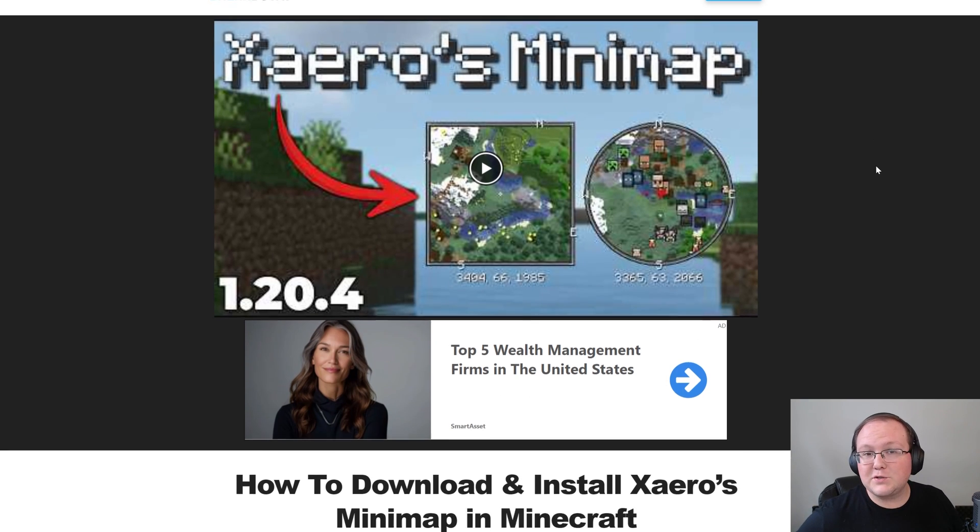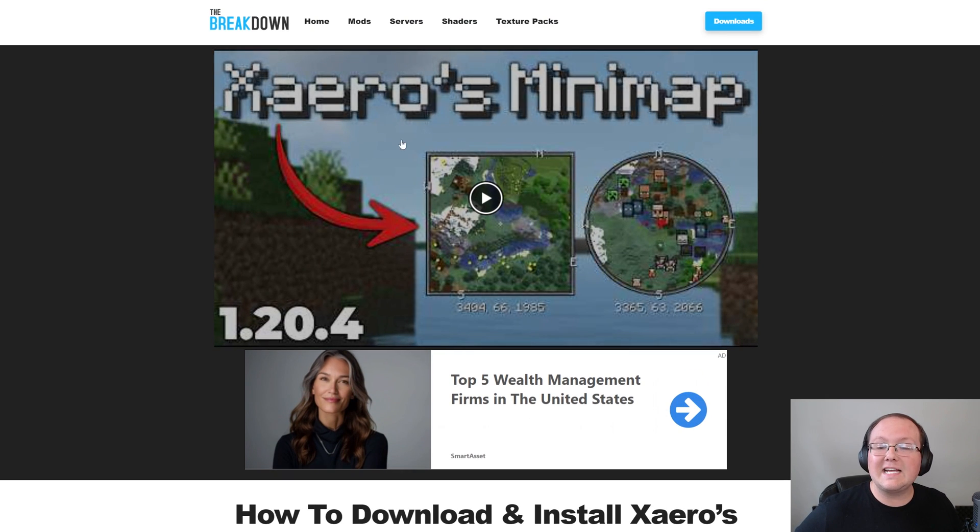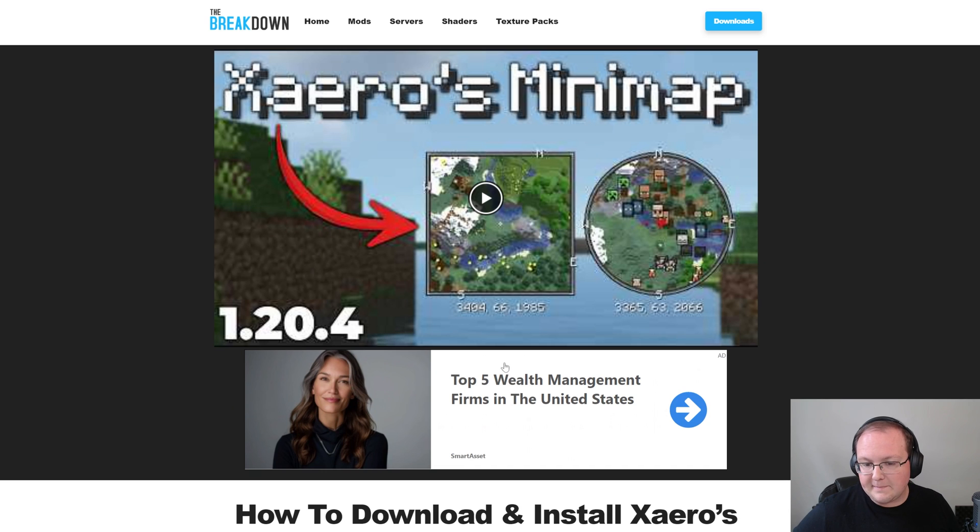Want to get a minimap mod in Minecraft 1.20.6? Let's go ahead and do it using Xero's minimap. It's going to give you a minimap that looks like this on screen, and you can change it to be square, circle, and customize it in a lot of different ways once you get in game.